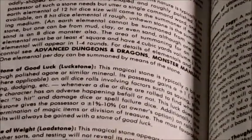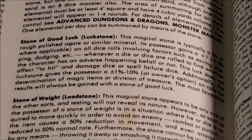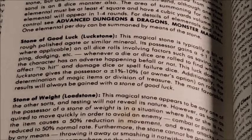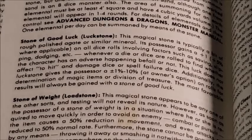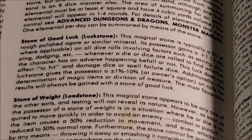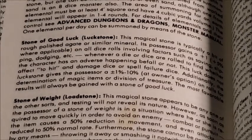I'm going to go ahead and zoom in on it. The Stone of Good Luck, otherwise called the Luck Stone. Reading the description: 'This magical stone is typically a bit of rough polished agate or similar mineral. Its possessor gains a plus one — that's plus five percent where applicable — on all dice rolls involving factors such as saving, slipping, dodging, etc., whenever a die or dice are rolled to find whether the character has an adverse happening befall or not. This luck does not affect the character's to-hit and damage dice or spell failure dice. Additionally, the Luck Stone gives the possessor a plus or minus one to plus or minus ten percent at the owner's option on rolls for determination of magical items or division of treasure. The most favorable results will always be gained with a Stone of Good Luck.'